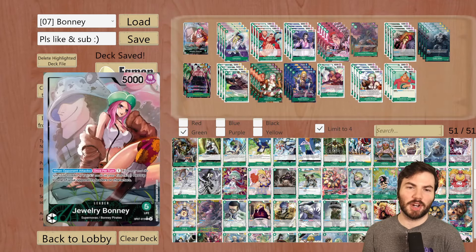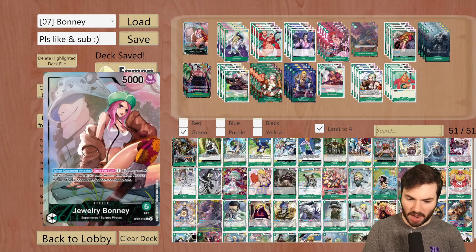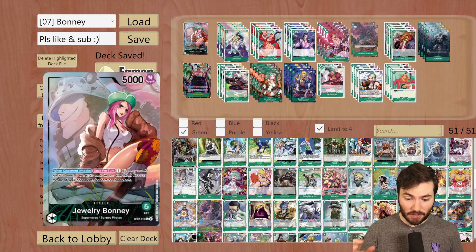Welcome in, I'm Archress, and in this video we're going to be going over Bonnie, a new leader from OP07 in the color green. It says: when the opponent attacks, once per turn, you may pay one Dawn, rest up to one of your opponent's leaders or characters. So a very strong effect — for just one Dawn, you can rest a strong body that might present a threat, or a leader if you don't want that leader ability to go off. This is a very strong card.